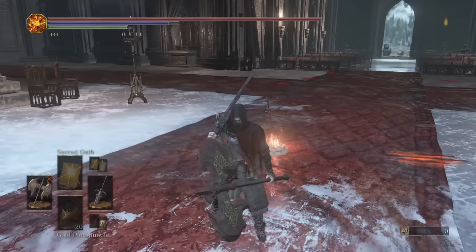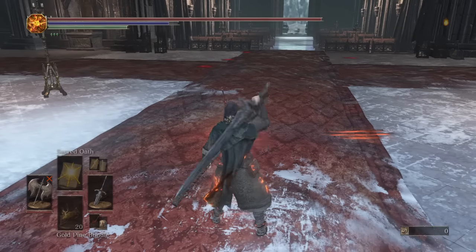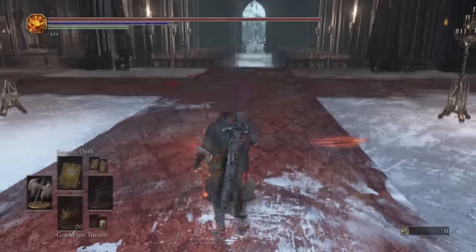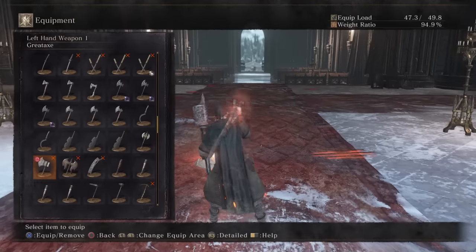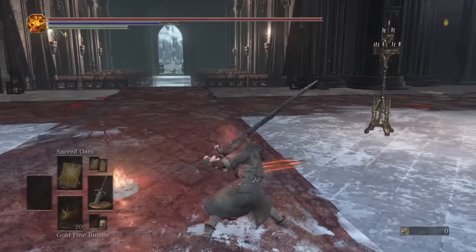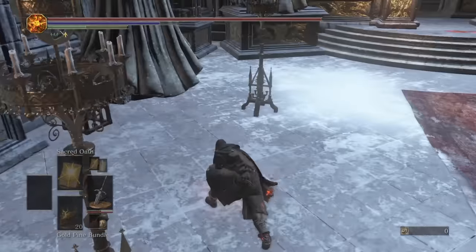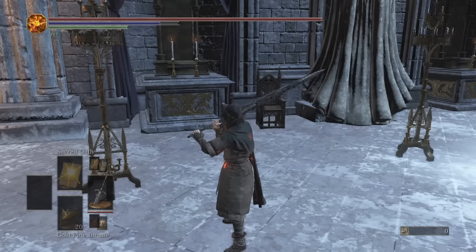Now, we know this is Wolf Knight's Greatsword — not buffable, right? Nor does it have Warcry, anyway. So this is all you do: you do the emote, then you press L2, and change the weapon. And boom, there you go. So Wolf Knight now has Warcry, and as you see, it's not using any stamina whatsoever. Jump attacks will, but if you do the Warcry attacks, it will not.